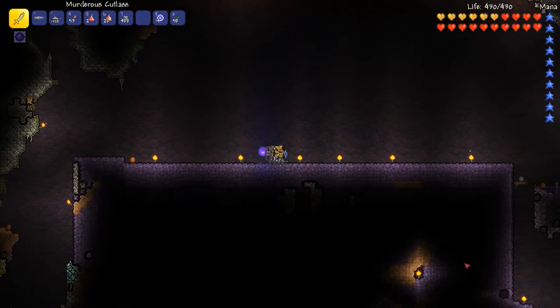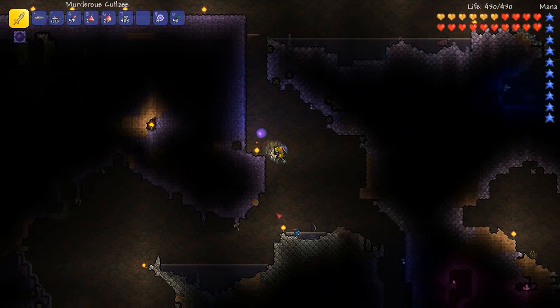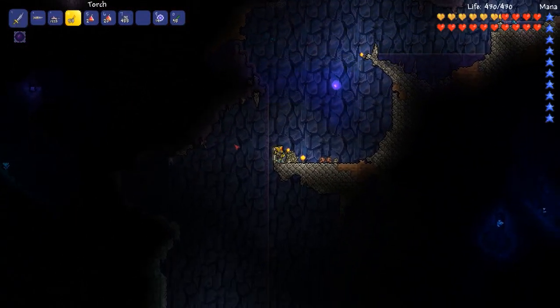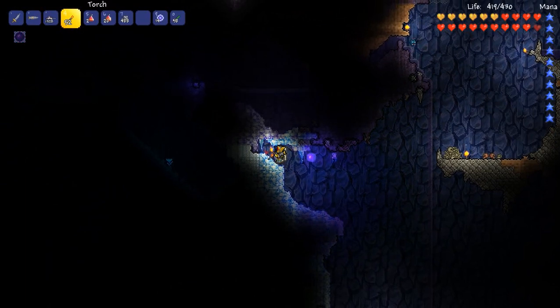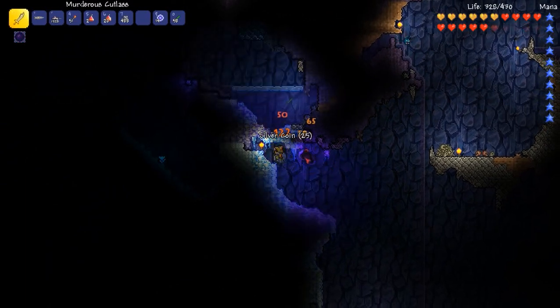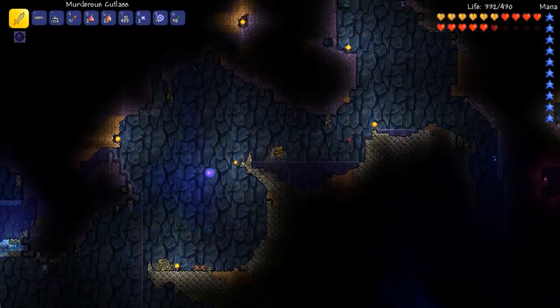That corruption started to spread down, so if I go down here you can see it spread all the way down here, and you can see all the normal stone around still. It looks like it's spreading further down here. And it can spread through ice but not snow, so I could block it off if I wanted to and just put a couple of layers of snow or brick.